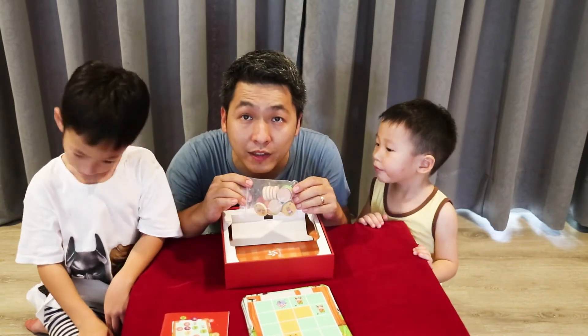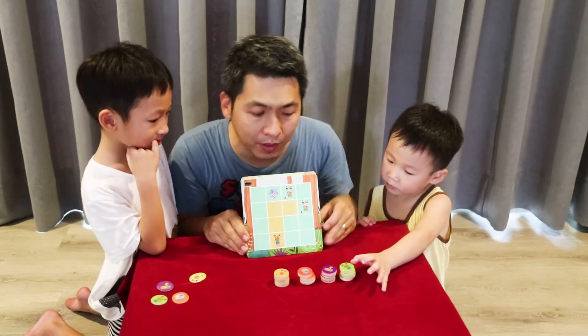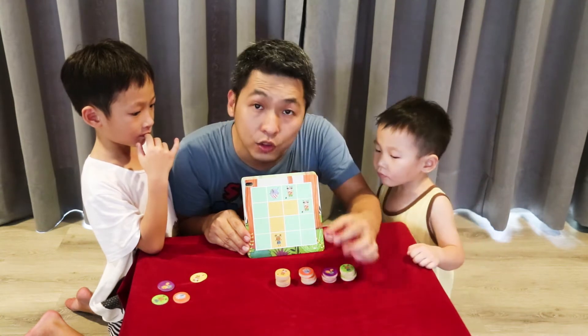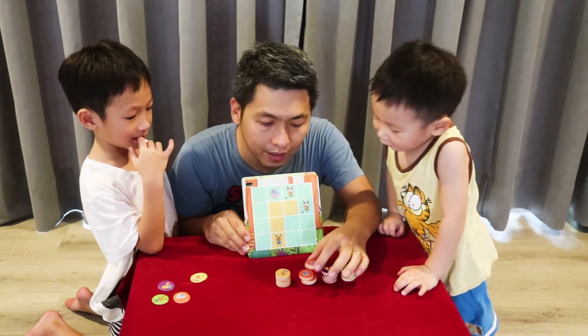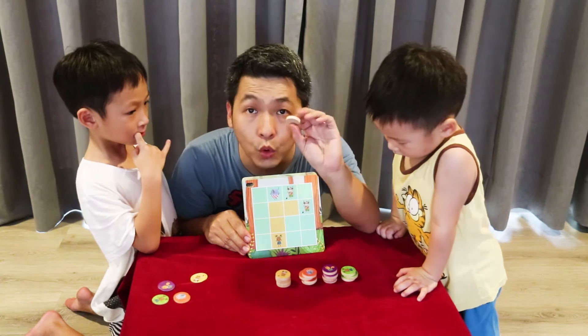And we have some tokens over here. After opening up the tokens and putting them on the table, we have 16 of them and they come in four different animals: the first one is a deer, the second is a squirrel, the third is an elephant, and the fourth is a raccoon. These are made from wood — thick wood.